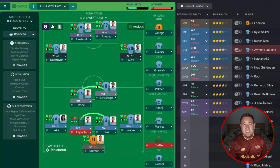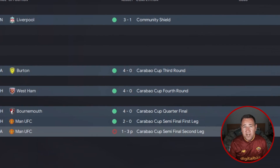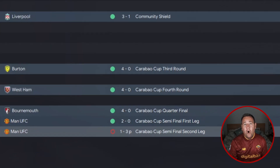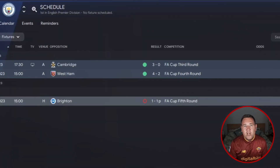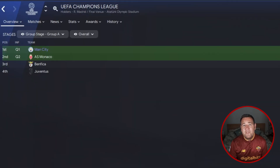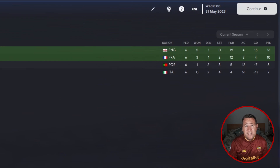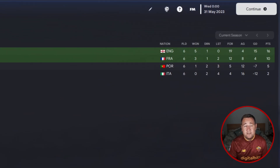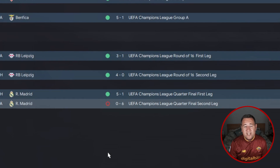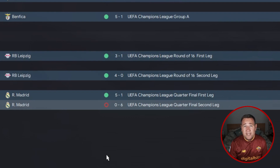This is Man City's best eleven in the formation. Community Shield — great start, 3-1 against Liverpool. Carabao Cup — not so great, losing on penalties over two legs against Man United. In the FA Cup, losing to Brighton on penalties in the fifth round. In the Champions League, they topped a very tough group — won five, drew one, didn't lose a single game, ending with 16 points. In the knockout rounds, they lost against Real Madrid in the quarter-final, even though they were 5-1 up from the first leg, losing 6-0 in the second leg.